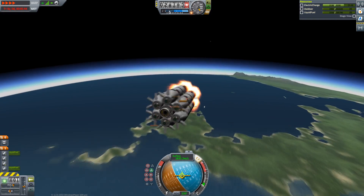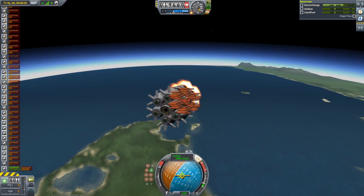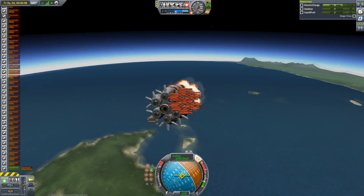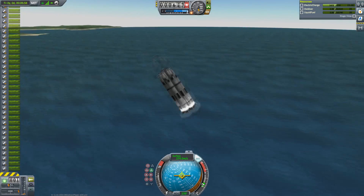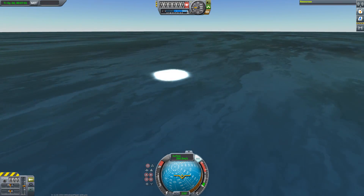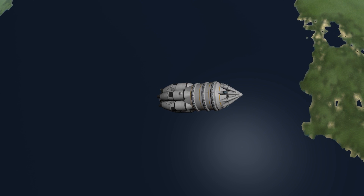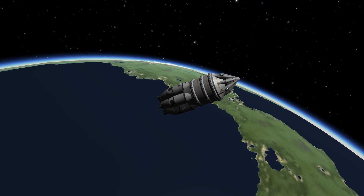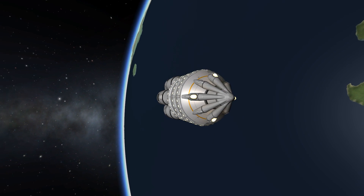This is also designed to land, but since it is so heavy and the air brakes are maybe not enough — yeah, you can see here this is really, really doomed. Maybe I'll give it a shot some time later. But you can see here we have already reached orbit, so let's take a better look at our spaceship.